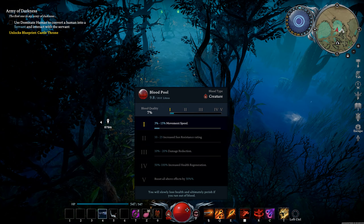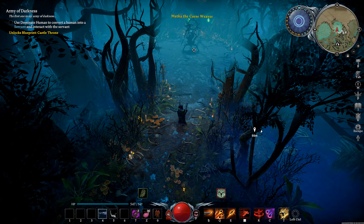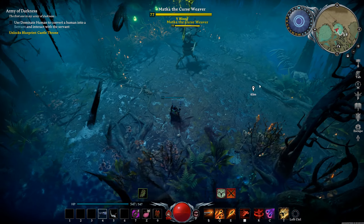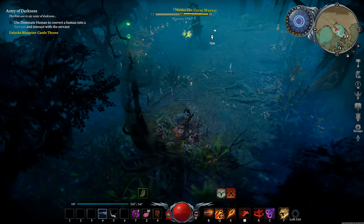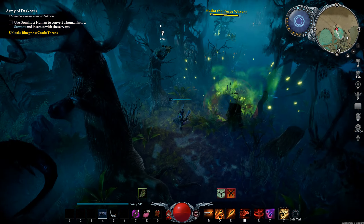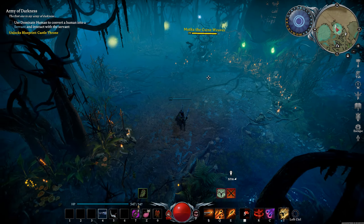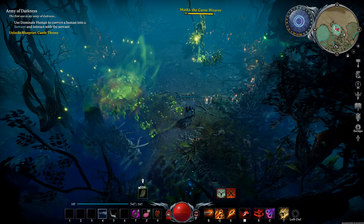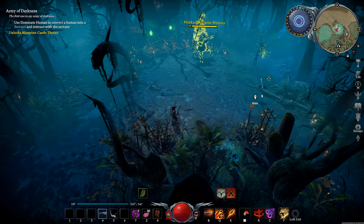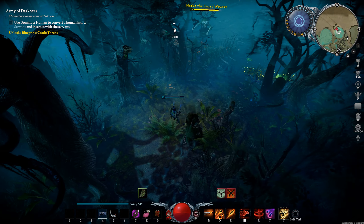Alright, let's get into the fight breakdown. First, she throws out a projectile that spawns little mosquitoes. Something important to note first: look how far back you can get in this arena. It looks like a small area but you can actually get a lot of distance. You can dash, dodge, or use your shield counter.